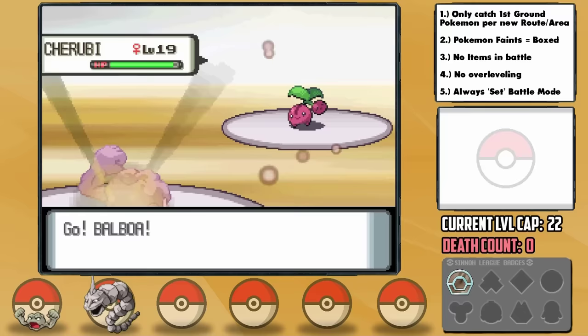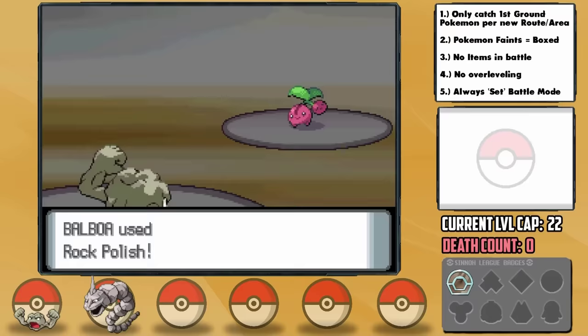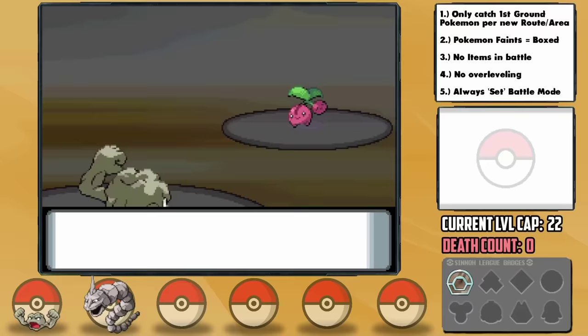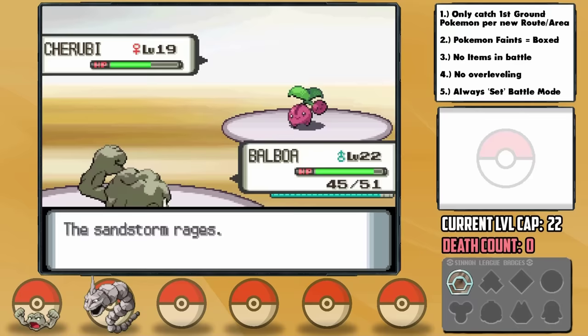With zero hope left I send in Balboa and try to execute what's left of my strategy. Roserade is incredibly fast and will immediately take us down with Grass Knot, so I use Rock Polish, after which Cherubi goes for Growth. I go for Rock Polish again and Cherubi goes for Leech Seed, getting some recovery and hurting us a bit. It's too risky to go for a third Rock Polish, so now it's time to execute. I go for Rollout and Cherubi just goes for Safeguard — without the Growth we would have lived the Grass Knot due to the Sandstorm boost, so that was a lifesaver.